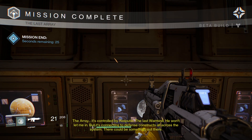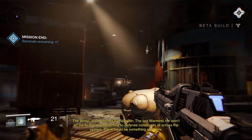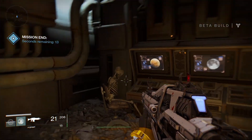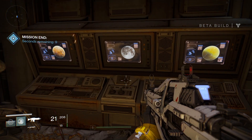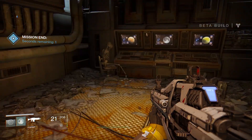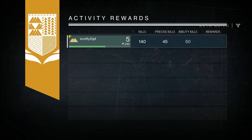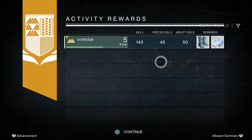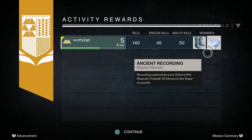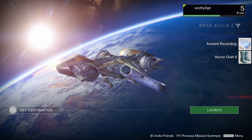It's controlled by Rasputin, the last war mind. He won't let me in, but it's connecting to defence constructs all across the system — there could be something out there. Is that a skeleton there? As far as I know, that is the last mission on this beta. I want to do more! I mean, we can level up to level 8, so we can do some side bits. It just shows you how harsh this game can be — very tricky. It's definitely difficult to become a master of it, but hopefully one day I can.